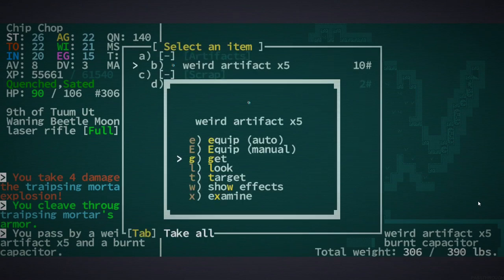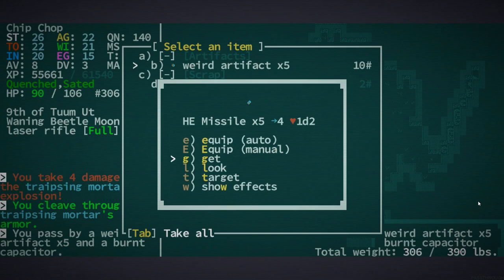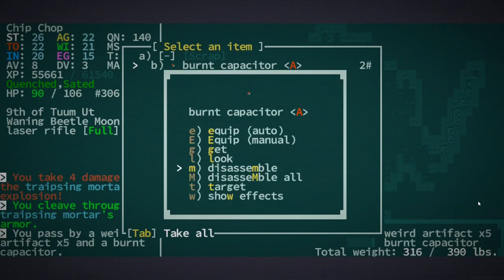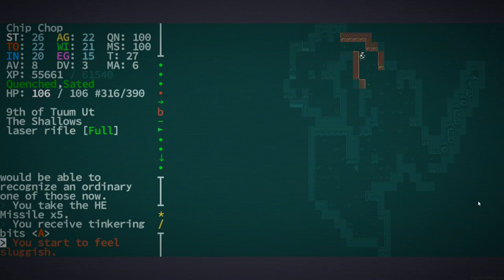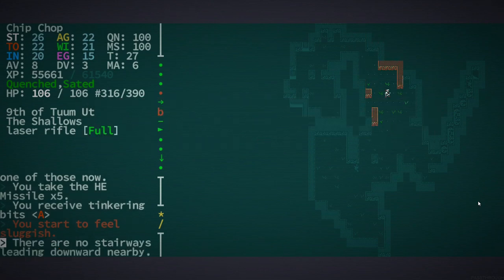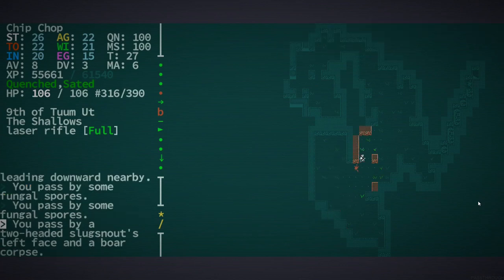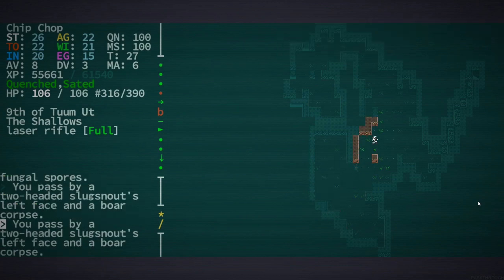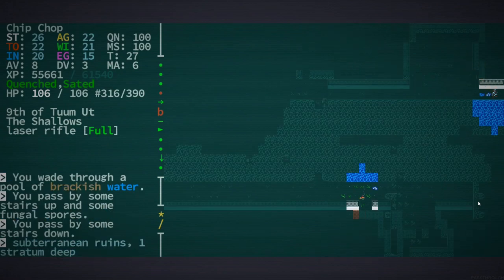A weird artifact — I've got some missiles there. Don't mind me, just hacking a mortar that's walking around — no big deal, nothing to see here. I think we might actually be trapped and could chop through a wall, but I don't think that's worth it. Let's come up here and then maybe go down and see if there's a way down that way.